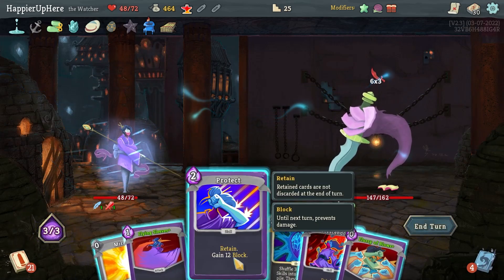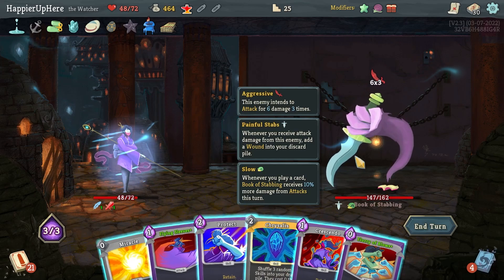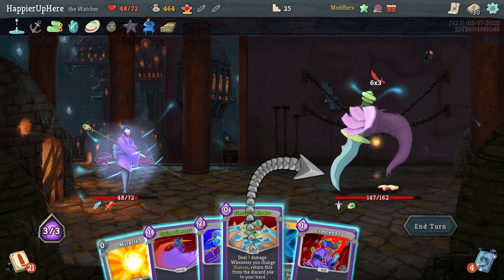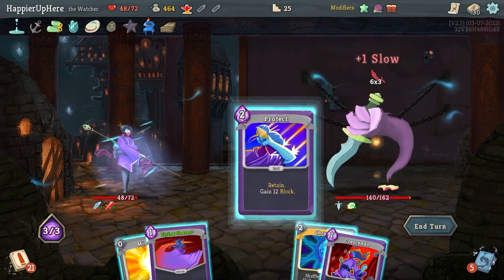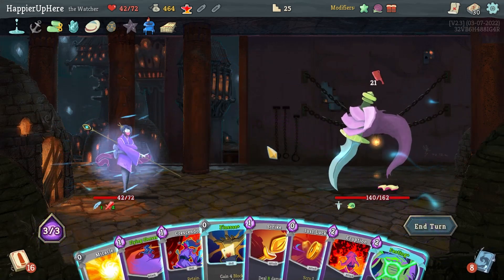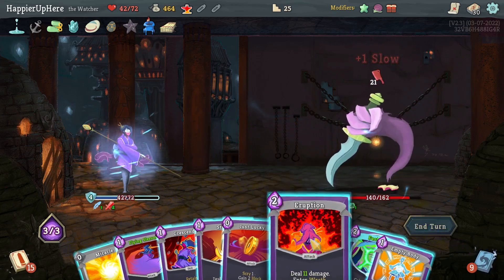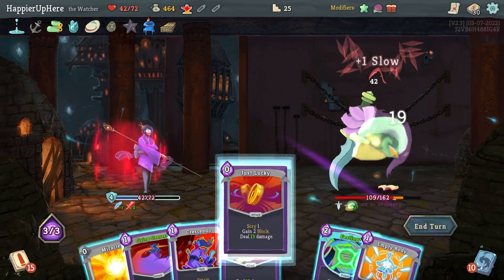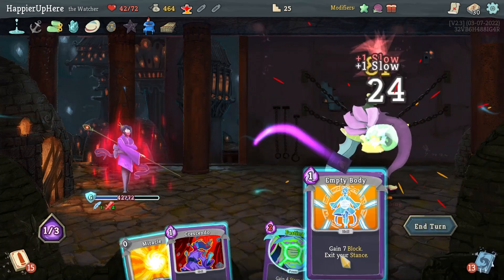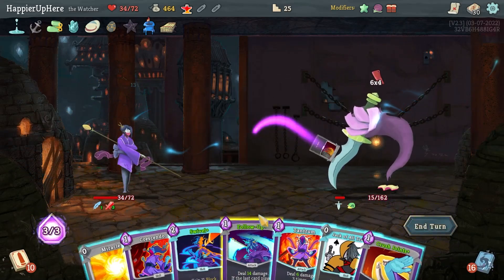18 incoming — even if I upgrade the Protect it won't be enough since it'd only be 16 block. There's no way I can draw extra cards. Let's do Flurry of Blows, Protect, and that's it — unfortunate. I won't do Fasting again. Finesse, Eruption, Flurry of Blows, Just Lucky, Swivel, Flying Sleeves, regular Strike. There's no way I could have perfected this one — should have saved the potion.